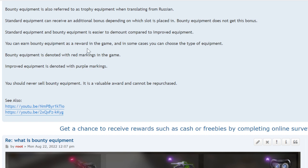Bounty equipment can be earned as a reward in the game, and in some cases you can choose the type of equipment. So you can earn it and it might ask which type of equipment do you want — do you want the optics, do you want improved aiming, etc. It happens when you choose it as a reward and it will tell you what type do you want.